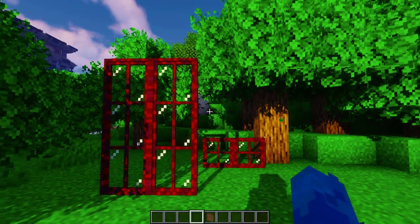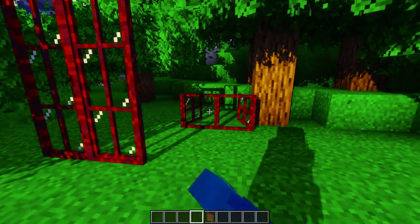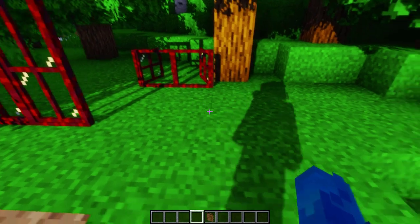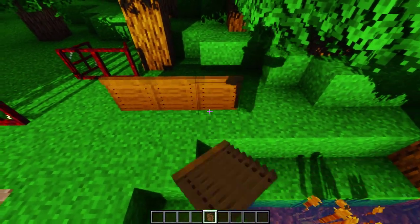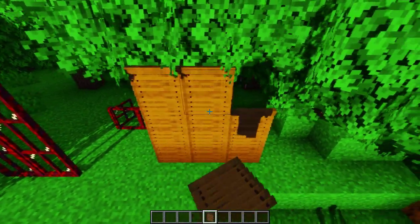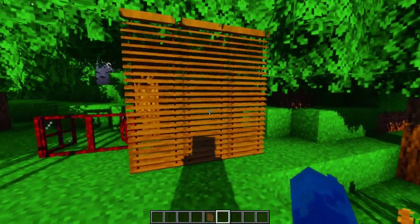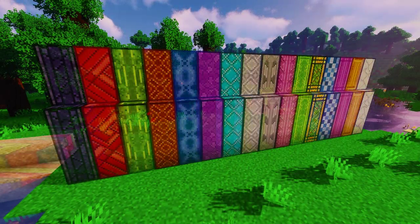Another very great improvement is that from now on everything connected to each other will open. Meaning that if you have something placed next to each other and it is the same block, it will toggle on right click. This is a lot easier than right clicking every block to toggle it. Let's move to the new addition in this update.